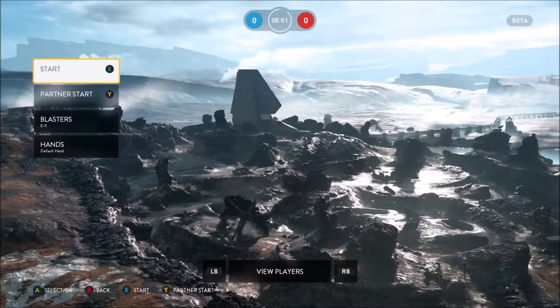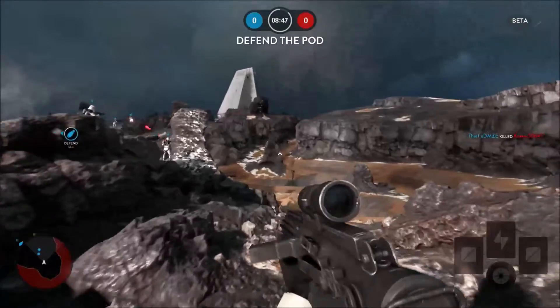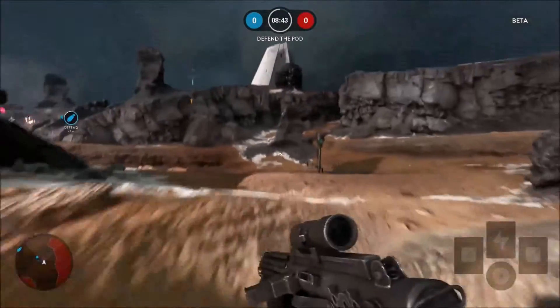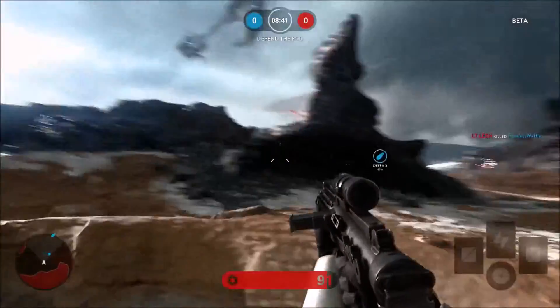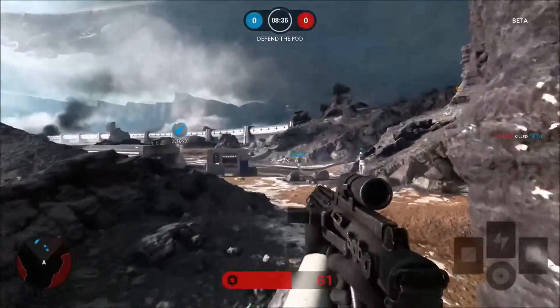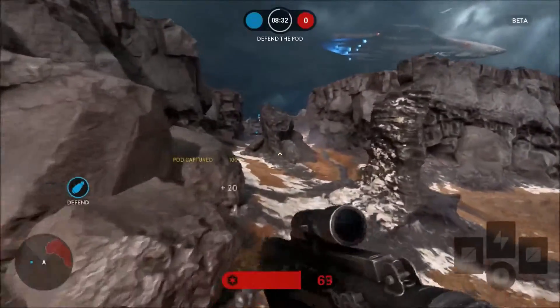In this beta we had two different types of game modes: Drop Zone and Walker Assault. The first game mode is Drop Zone, and it's basically capture the bases and kill enemies. Like any Battlefield-style game it's got that kind of feel, but this is definitely really crisp.